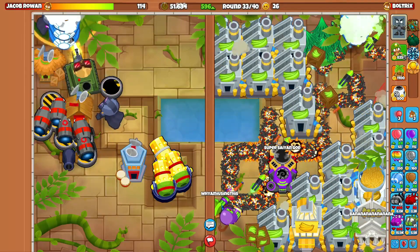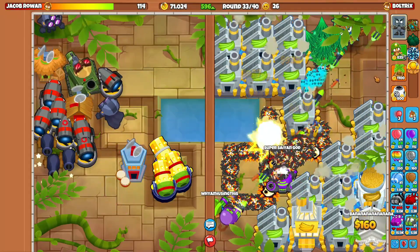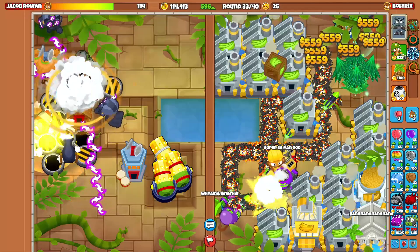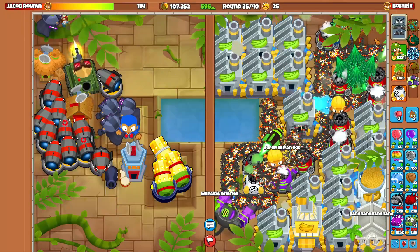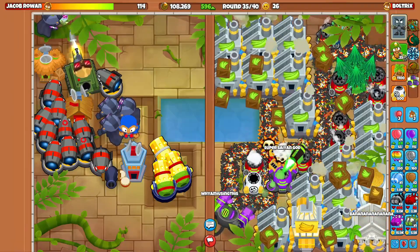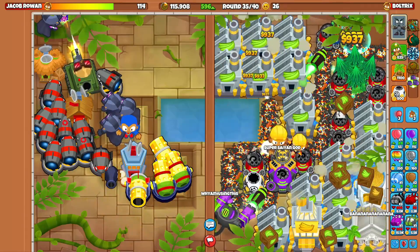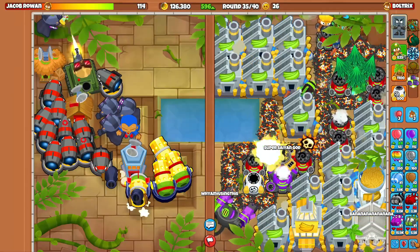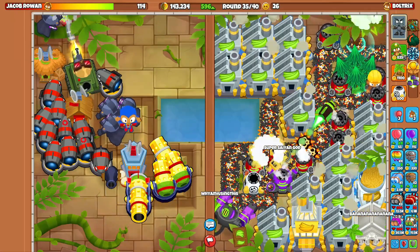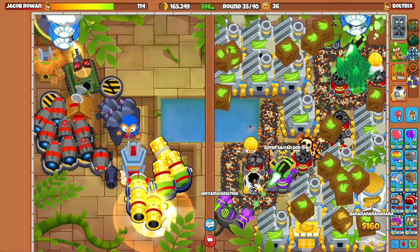We can probably go for another one down here if we sold a Dartling Gunner, but it's really not a big deal - we still have so much money coming in. Let's prioritize going for some Spike Storms. Look at our side - we literally have it absolutely filled with farms. His side is pretty good too, but I'm going to be able to send him a ton of BADs - talking over 20 BADs. Can he even defend against 20 BADs? I don't think so. There we go with another Monkeynomics, and we have the MAD on the map as well.